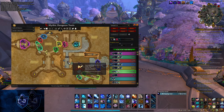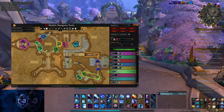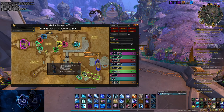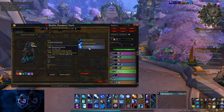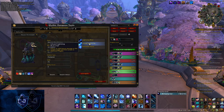We'll start with Halls of Infusion. There are two different mobs in Halls of Infusion that you can Spellsteal something off of. Spellsteal is actually the only one that's needed in Halls of Infusion. The two mobs are the Primeless Shock Troopers, which you don't get to until after the first boss, and you get them no matter what side you go to, and also in the big pack.